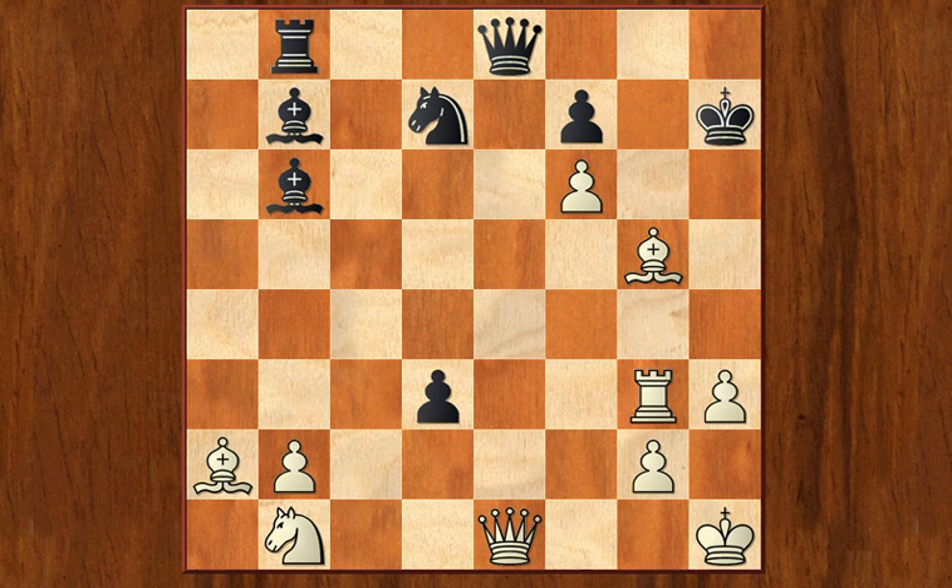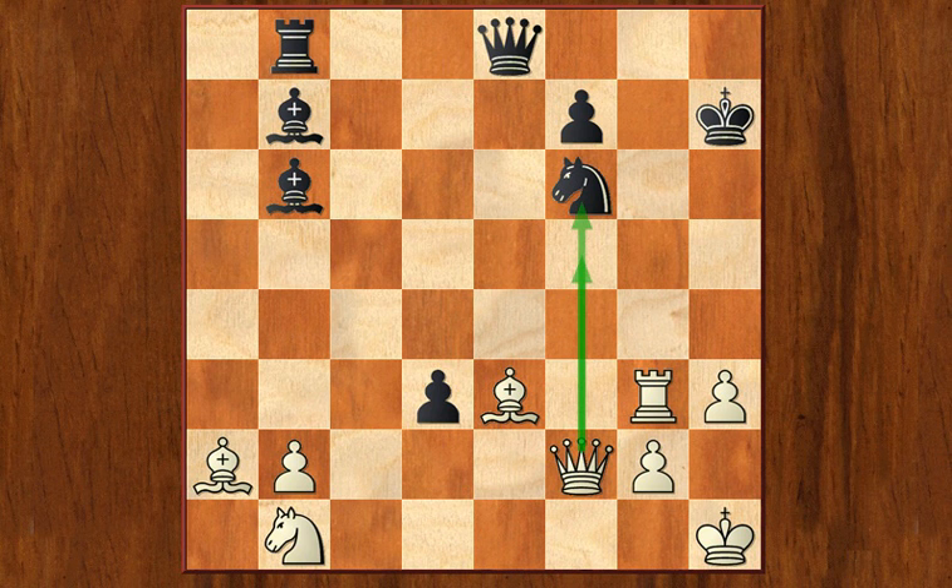Now the queen is probably coming either to h4 or in a different scenario to h5 — how do you possibly stop this? Black should have tried to play queen e8, but White found a nice move: bishop to e3. The idea is that now the rook goes to g7 and checkmate follows. So Black should have tried to take on f6 just so that rook g7 doesn't happen. But now queen to f2, and the queen comes along the f-file hitting f6 and possibly coming to f5. Things are not looking good.